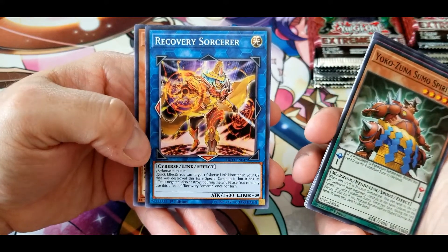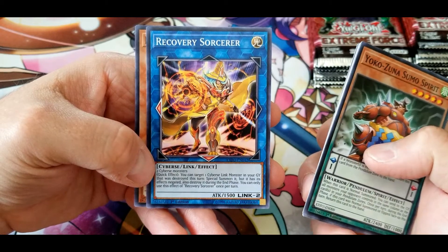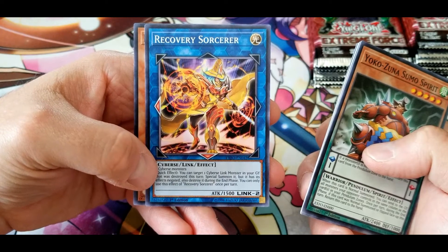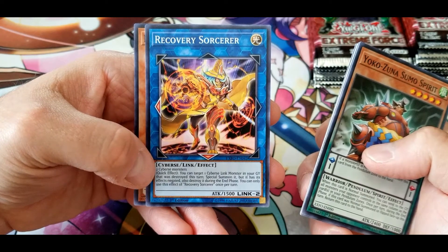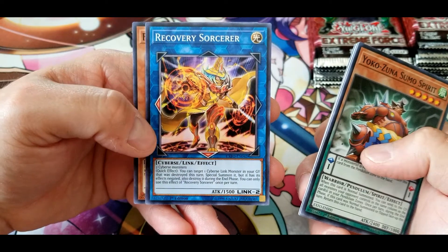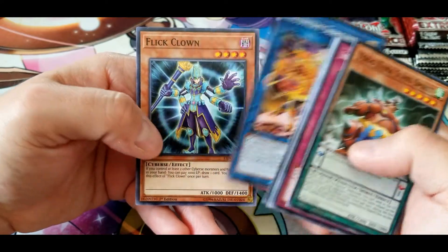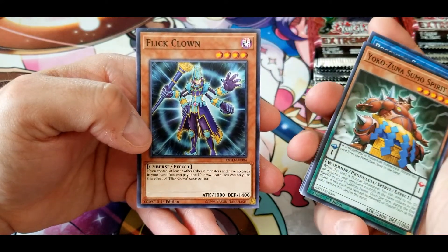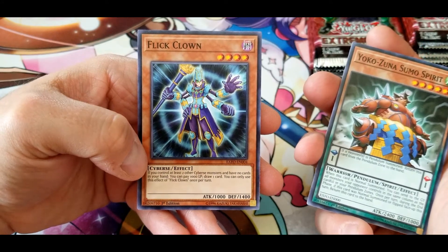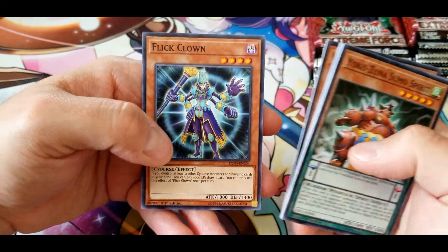Recovery Sorcerer: quick effect — you can target one Cybers link monster in your graveyard that was destroyed this turn, special summon it but its effect is negated and it's destroyed during the end phase. You can only use this effect once per turn. Flick Clown: if you control at least two other Cybers monsters and have no cards in your hand, you can pay 1000 life points to draw one card. You can only use this effect once per turn.